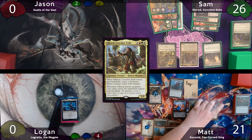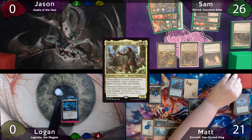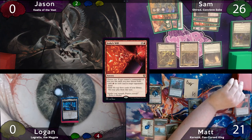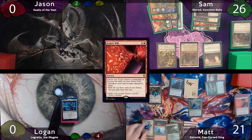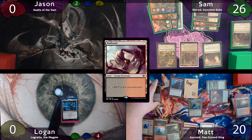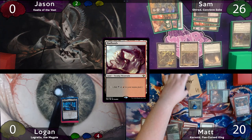Matt sacrifices his Lotus Petal for a red Korvold trigger, then his 2 Treasures for 2 more red and 2 more Korvold triggers, though he accidentally only puts 1 extra counter on Korvold. He casts Jeska's Will choosing both modes — making 3 red mana and exiling Bloodstained Mire, Old Gnawbone, and Yavimaya. He plays Bloodstained Mire as land for turn, fetches a Badlands, then minus 2's Grist, sacrificing his bug to destroy a permanent and triggering Korvold.